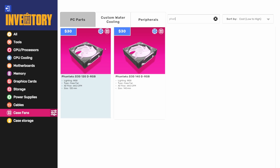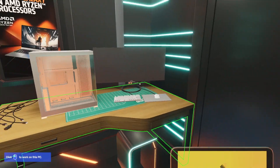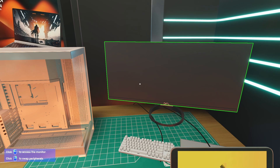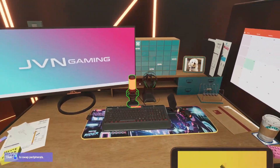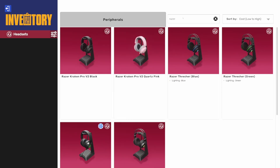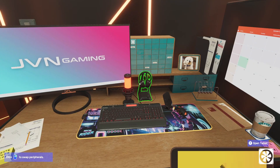The last set of parts is all peripherals from Razer, which is cool — I haven't seen Razer stuff in a bit. We've got headsets and keyboards. For headsets, we already had the Razer V2 Pro, and now we have the V3 Pro. That's the new headset addition.